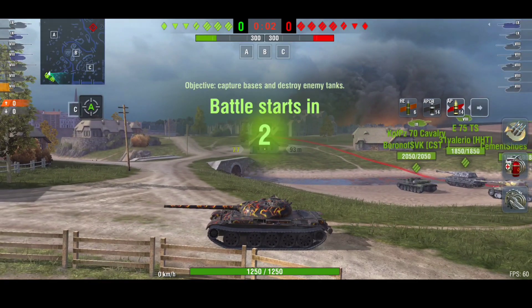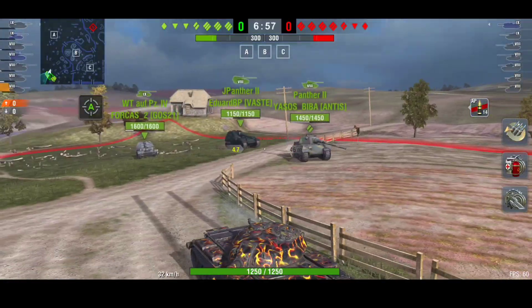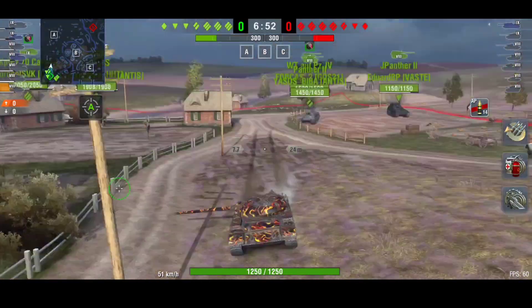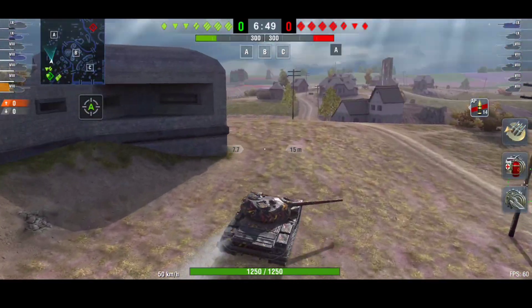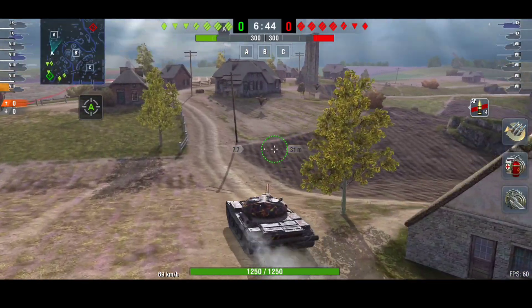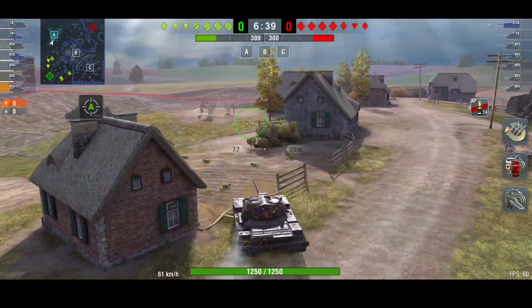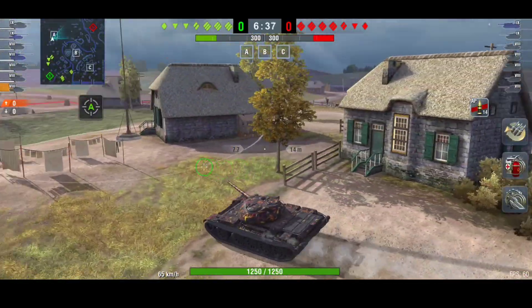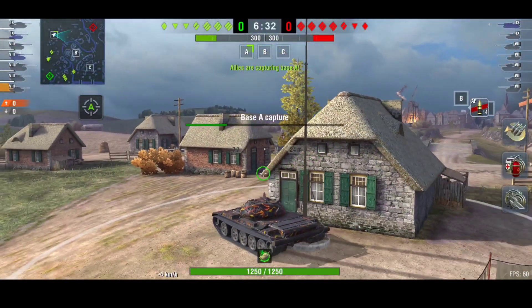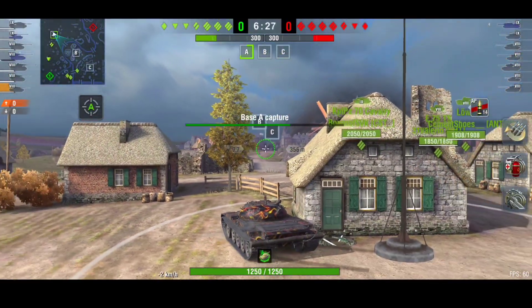You need to use that 69 km/h mobility because you haven't really got the penetration to deal with tanks frontally, so you've got to try and get to the side or rear of them to be effective. The tank looks really good — it just looks like a T54. Against tier 7 it's not a bad tank, and the more I play it the more I like it, but it all depends on how you play.